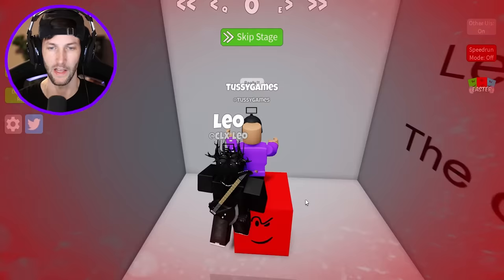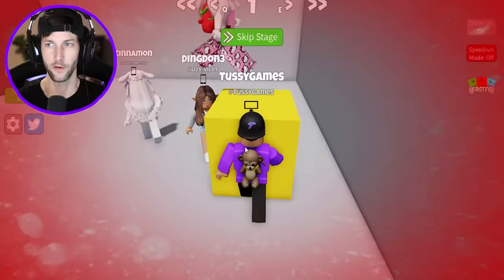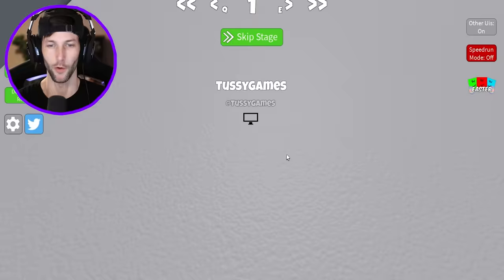On to the next stage. Touch it. What do we got to touch? The yellow block? Oh yeah, we're taking damage. Just keep running into him and you will explode. These are pretty simple so far. The window. Obviously we just got to jump out the window. That's how you oof.